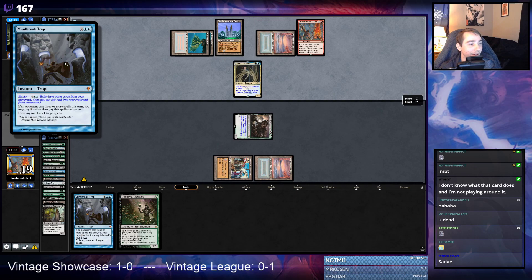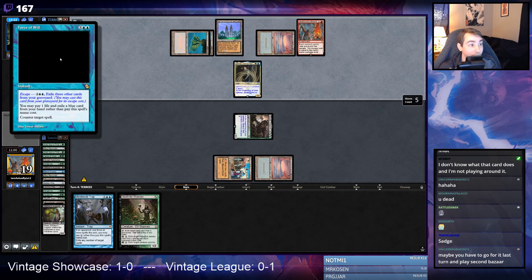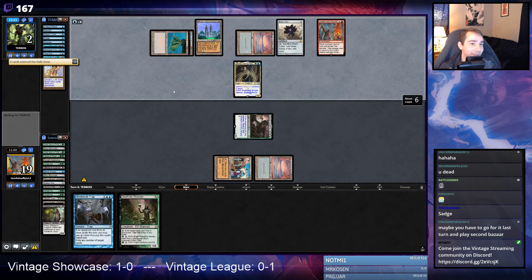In game one we bricked very hard, and in this game we also bricked fairly hard — though we had a really good start. They have Mind Break Trap in their deck — that's insane, that card is unplayable in this matchup. I barely cast two spells a turn. I guess you can technically Trap a Hogaak sometimes, but that seems very narrow.